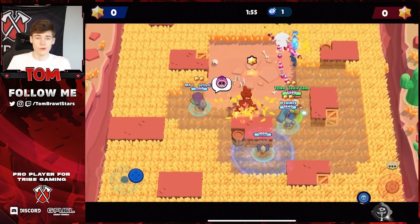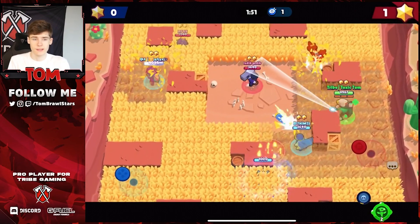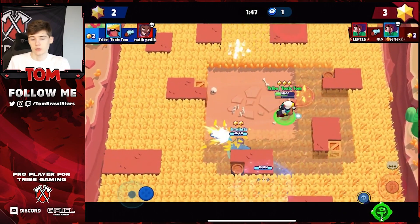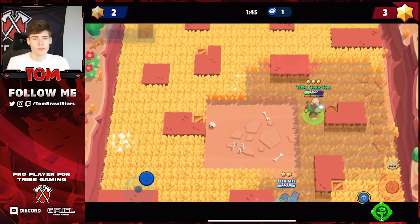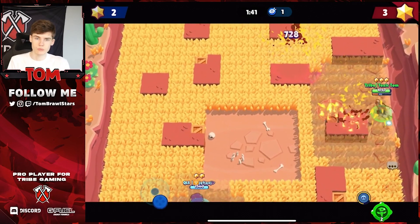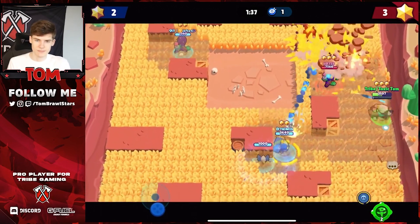For the free-to-play comp on Snake Prairie, I've swapped Tara out for Rosa since Rosa is a lot easier to get. It's pretty similar: Brock mid, Rosa one side, Bow the other. The key difference is you don't want to break up the map with Rosa because she needs the grass and walls to sneak up on people, so keep the map as closed as possible.